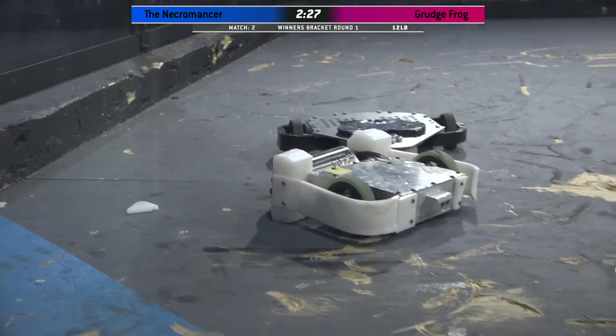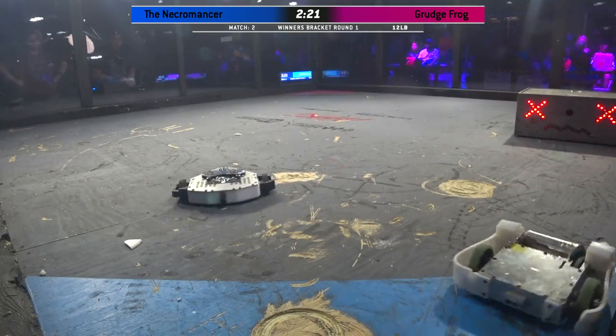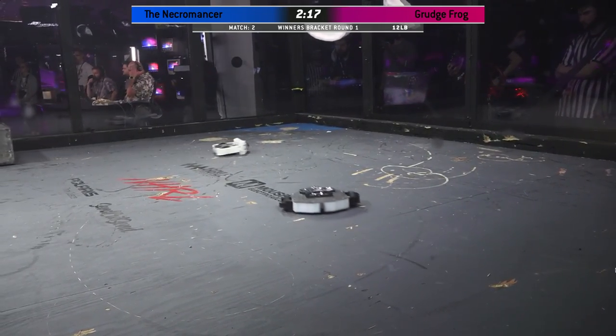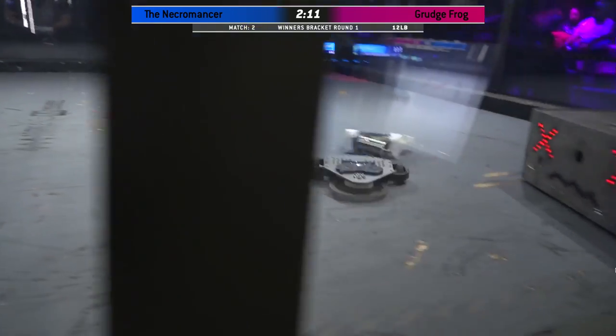This is graphic. So Grudge Frog now has the opportunity of just attacking where they want on the robot, and the idea is to do as little damage to themselves as possible to save themselves for the rest of the tournament, hopefully do a little bit less work going into their next match. Looks like they're having a little bit of mobility issue out of the left side as well.